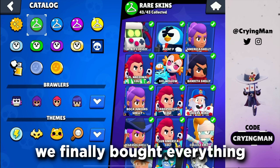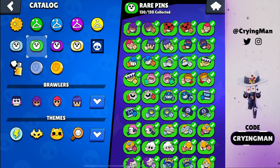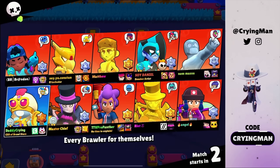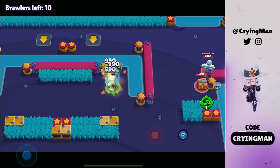We finally bought everything that is available with the bling. I wonder how many gems were wasted for this. We're gonna play a few games with the skins I bought. First game we're gonna play in showdown mode — I kind of like the skin. Carl has a lot of good skins so I'm not sure if this one will be my main skin.